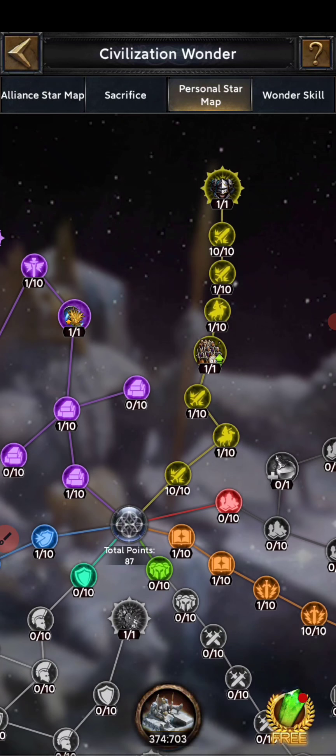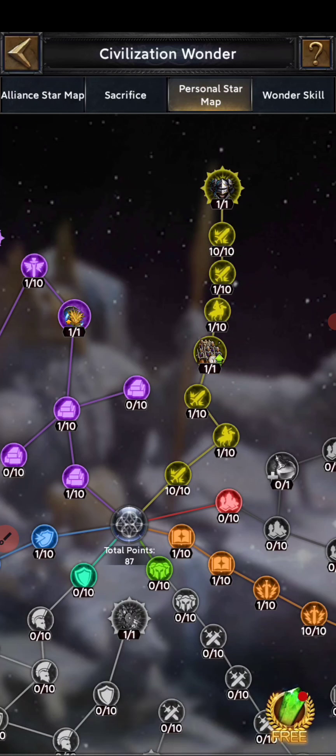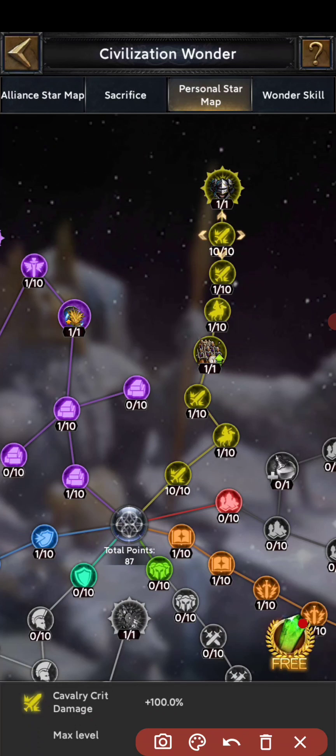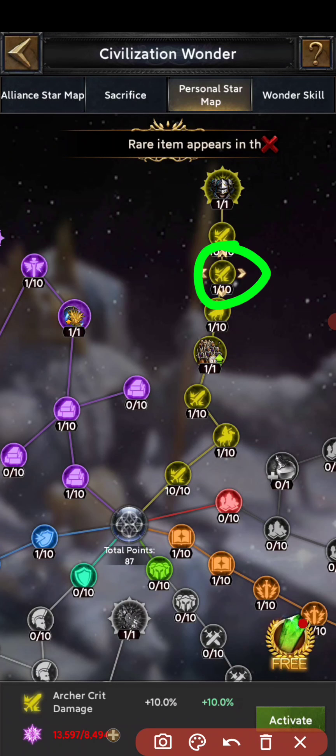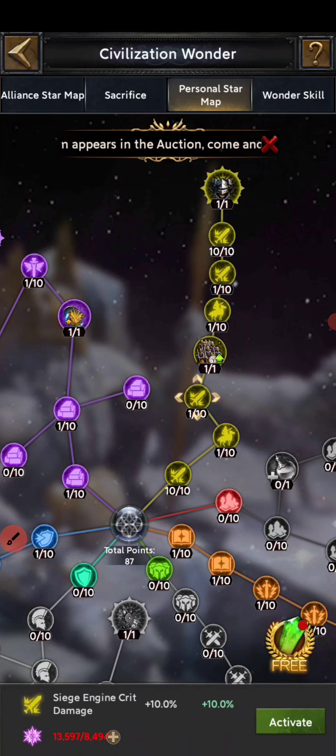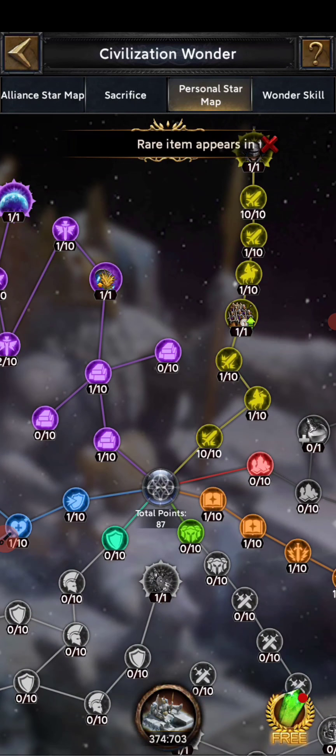We move to the yellow line for crit damage. The first node is infantry crit damage — I completed it. The next important one is cavalry crit damage — I completed that as well since I use cavalry for offense. If you use archers, put points in archer crit damage here; if you use siege, put points in siege crit damage here.